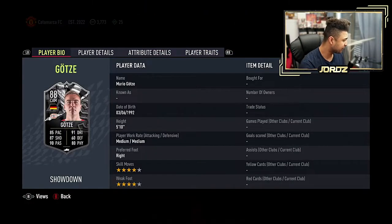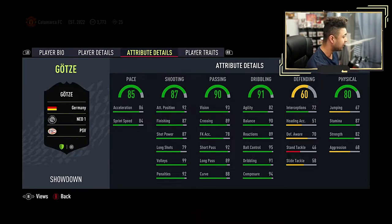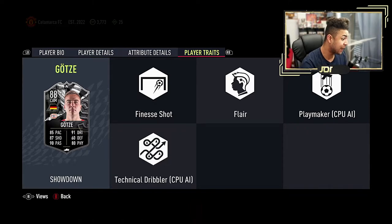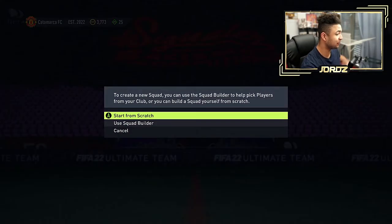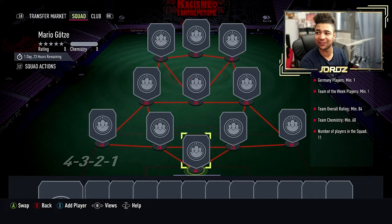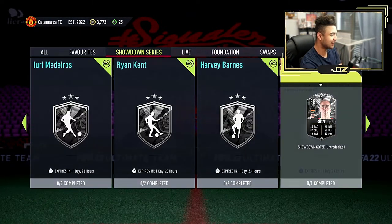Mario Gutsa — let's have a look at that card. Four star, four star, medium/medium work rates, right footed. Very good CAM card. If you guys are running an Eredivisie team, get him — he's going to be nuts. The agility is a bit low in my opinion, should be in the high to mid eighties. But ball control is fantastic, composure is insane, finishing is great. Traits: finesse shot, flair, play maker, and technical dribbler — so you get flair shots and flair passes. The SBC is 84 overall, 60 chem, German player plus Team of the Week. I should have done him instead of the party bag. We've missed out on Mario Gutsa, but he's out for two days so I might be able to get him from rival rewards.